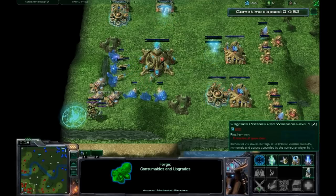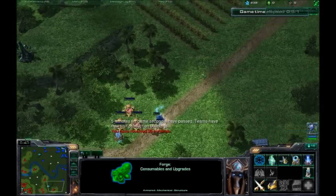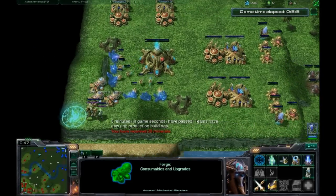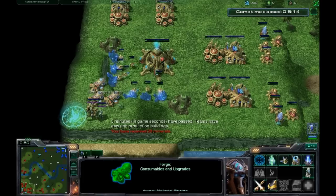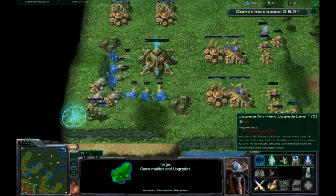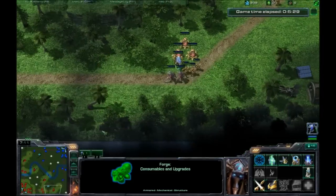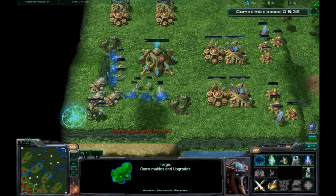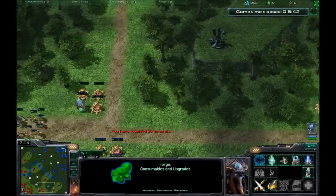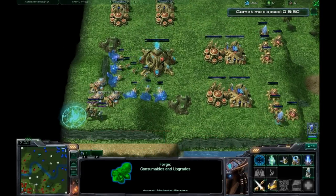Then we have basic creep upgrades — weapons and armor level one. They help you push lanes against enemy creep if there's no heroes around. Overall they give you a little more map control. Next, what I think is most important: anti-hero upgrades. They will prevent your creep wave from being AOE'd. It's less important for Protoss because you are already very resistant to AOE, but still great because it makes your creep better against heroes. If you get two levels of anti-hero, three quarters of your creep wave is going to survive against any AOE — even a Nova from Toss — which is huge.